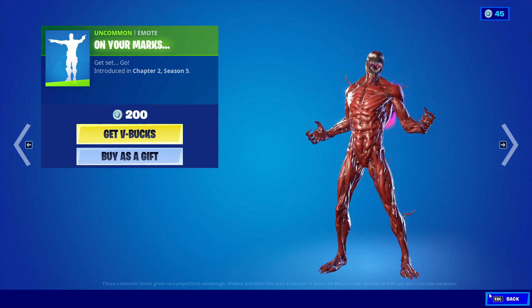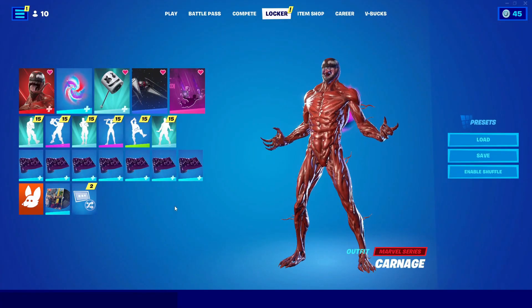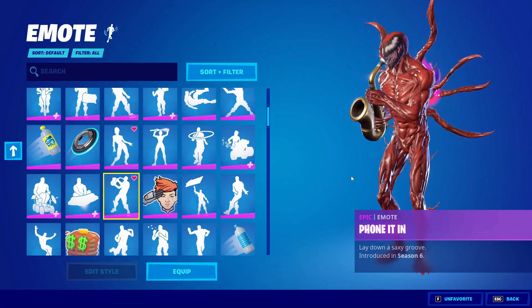The emote ended, so go back now. Go into locker, go into emotes, and do the emote that you did in play. Just play it out for about 10 to 15 seconds.